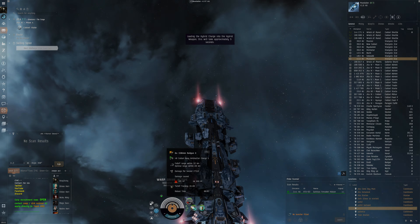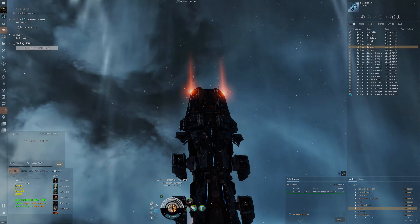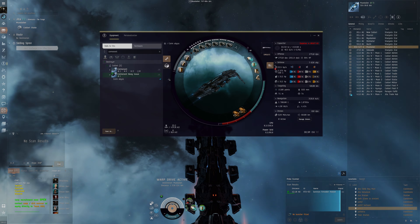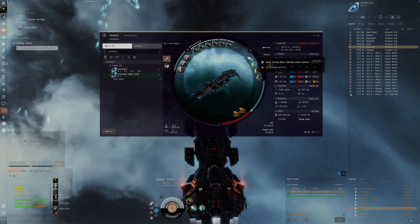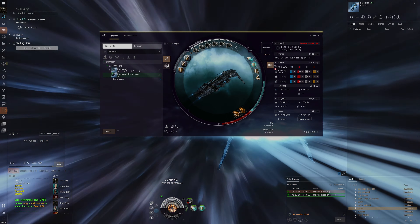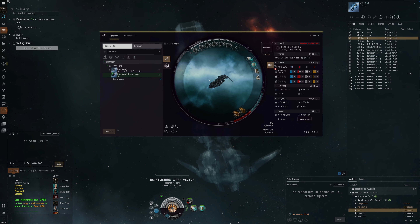We're going to go around sniper style with the Caldari Navy antimatter rail guns — hopefully it'll go well. The Cormorant Navy Issue has a special bonus compared to the normal Cormorant: it has a shield boost bonus, so its shield booster is going to be more powerful than usual. We're not in a particularly high bling fit — semi-bling. We've got a Coreli B-type 5MN, Republic Fleet Small Shield Extender, and a Republic Fleet Small Cap Battery. The only thing that could be blinged is the shield booster — I didn't do that because bling shield boosters are very expensive, but it could be an option.